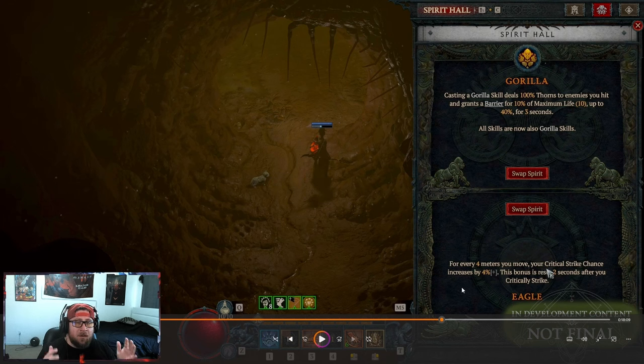You have the option for diversity by picking multiple spirits, or you can just hone in on one — I think that's great. So yeah guys, that's the Spirit Hall. Make sure to like the video, comment down below and let me know what you think about the Spirit Hall and the spirits. If you have any additional questions, let me know in the comments, don't forget to subscribe, and as always, stay gaming — I'll see you guys in the next one.